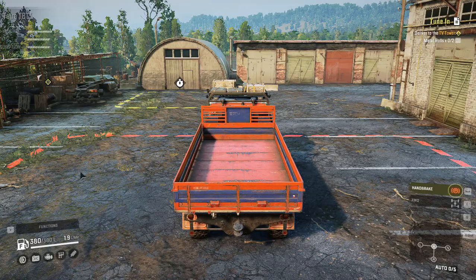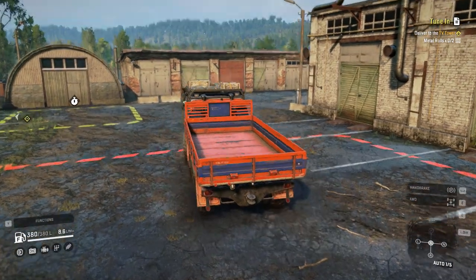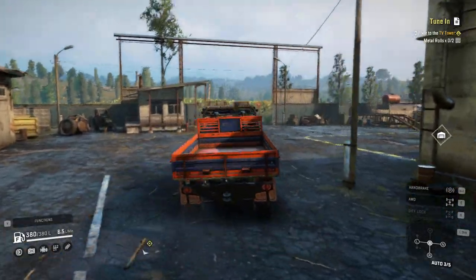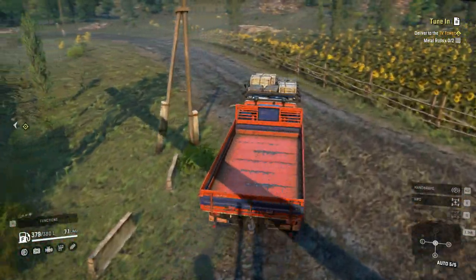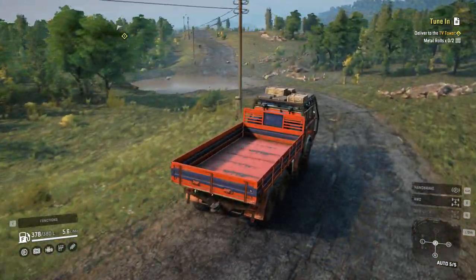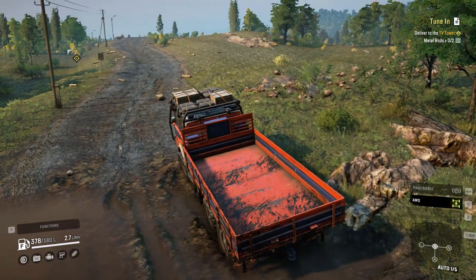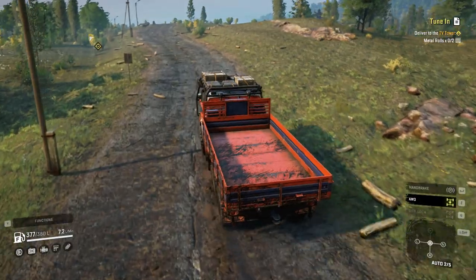This is the truck — all-wheel drive, doesn't have diff locks, but all-wheel drive should be good. We only have one crossing that I'm worried about; apart from that everything is okay. I have used this truck once when we got it, and I don't think I've used it again since. It's a decent truck. Speed is okay, fuel field is 380 meters — also cool.